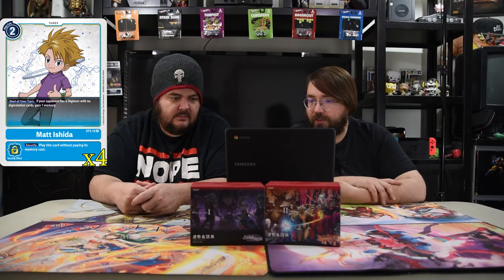Next one is a tamer: Matt Ishida. It costs two. Start of your turn, if your opponent has Digimon with no Digivolution cards, gain one memory. And then play this on security. He's so good. If you're playing blue, you should probably be playing that card because he just does so much work for you.